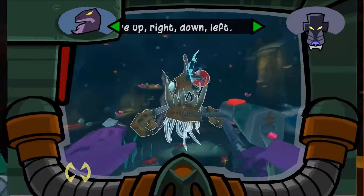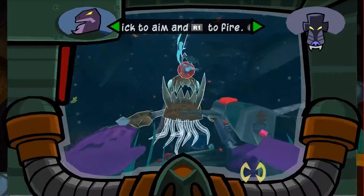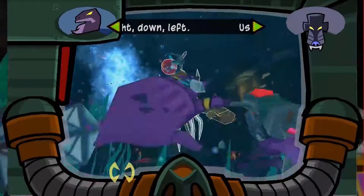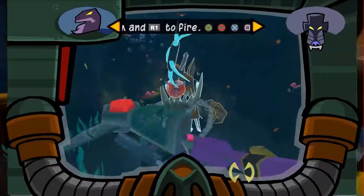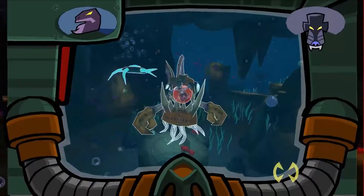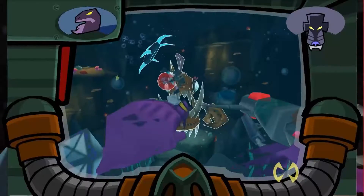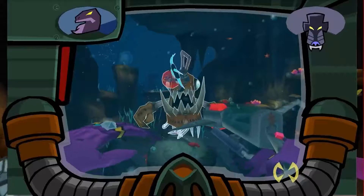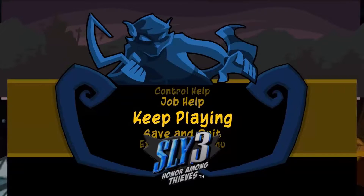I think Dimitri slamming his head into several claws has made this part a little hard to deal with. He comes out with mines that attack either left and right or up and down. You do have to start shooting at Dr. M in there, which means moving your little cursor. I can't move it up. Is your controller broken?